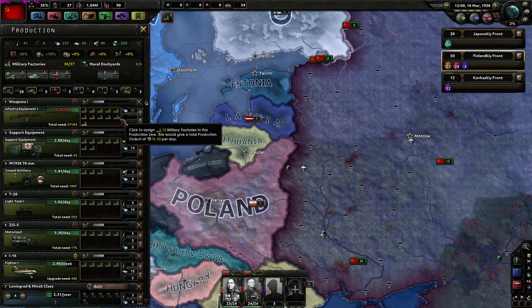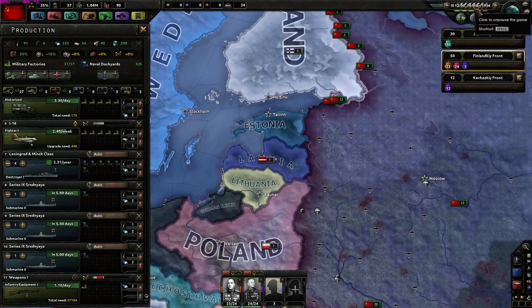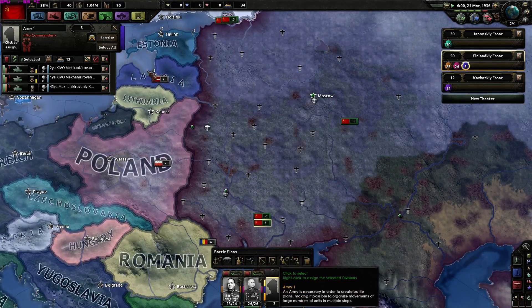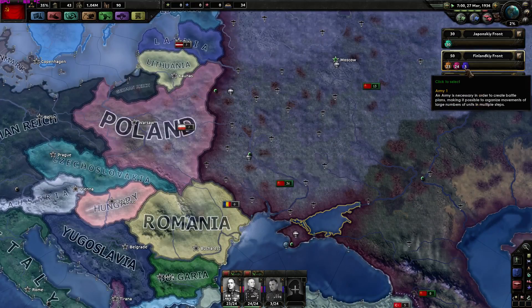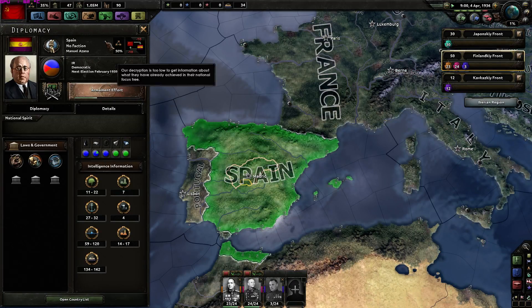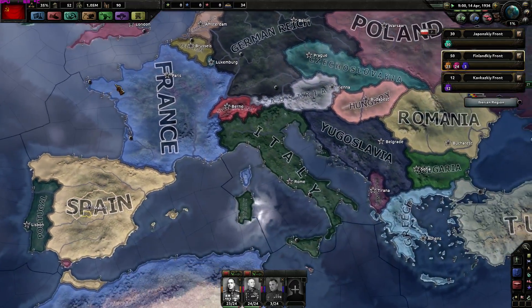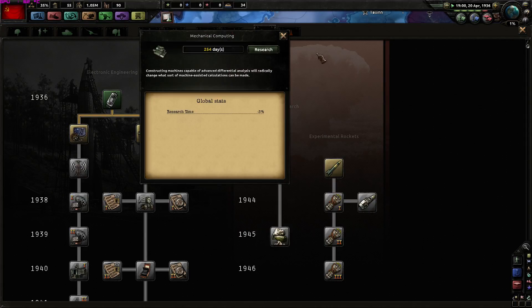Three new factories - time to assign them. We'll need infantry equipment, so let's create a new production line. I'll give Konstantin Rokossovsky a good role as tank general. The Spanish Civil War is brewing - the question is when will the war in Spain start? We're gaining 0.5 political power per day but with a minus 25% penalty on veteran difficulty. Let's go ahead and pick mechanical computing as our next research.